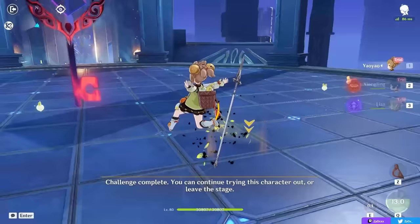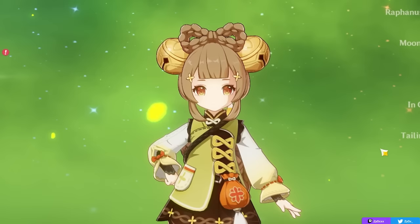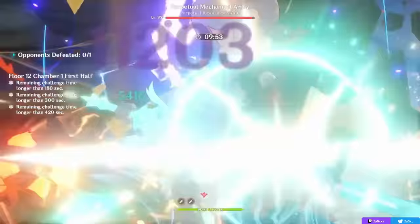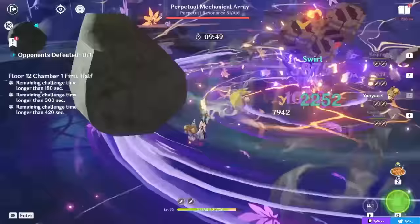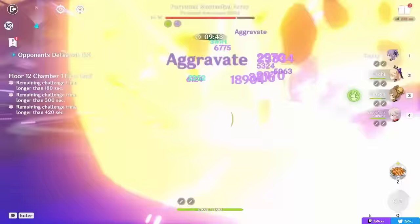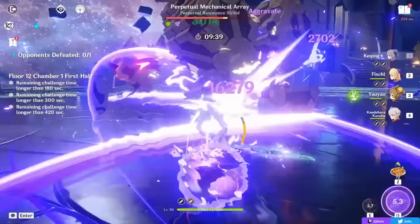With the basics out of the way, how does her kit actually work? Yaoyao has two main playstyles, but generally speaking you're going to want to use her for her skill in most teams. Her elemental skill is a really good way of having a Dendro applier on your team who can also heal. While the Dendro application on her skill isn't amazing, it is enough for certain teams like Quicken to proc Aggravate on your Electro carry, while also fulfilling the healer role that would otherwise require a separate defensive support.